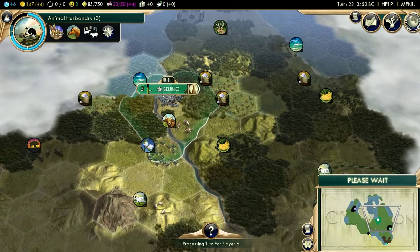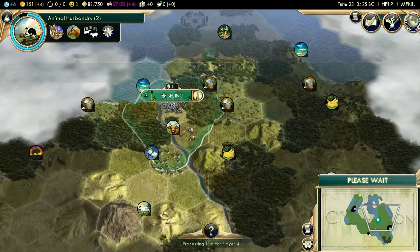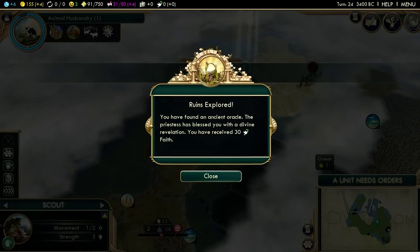One thing's for sure - I'm going to have to try and take Shoshone once I get Chukonus. It's my only chance of being remotely competitive in a deity game, and even then there's no guarantee I'm going to win. I don't think I've ever won a deity game before. I've tried a couple of times, but that was a while ago when I was a little bit worse than I am right now.